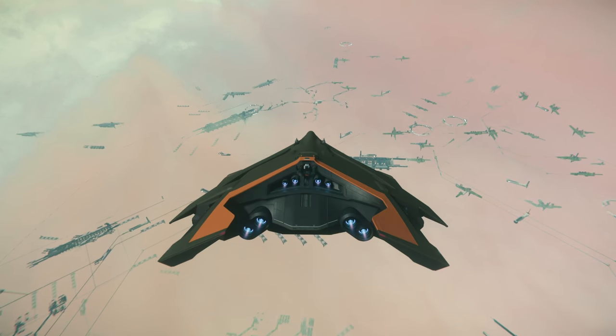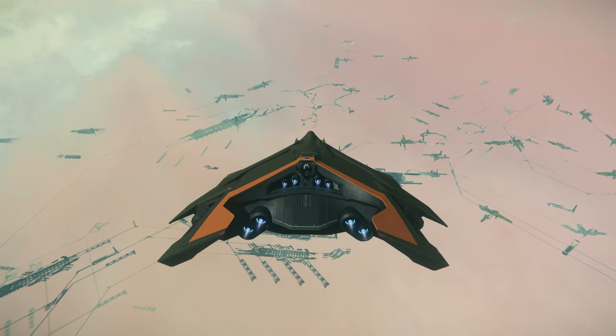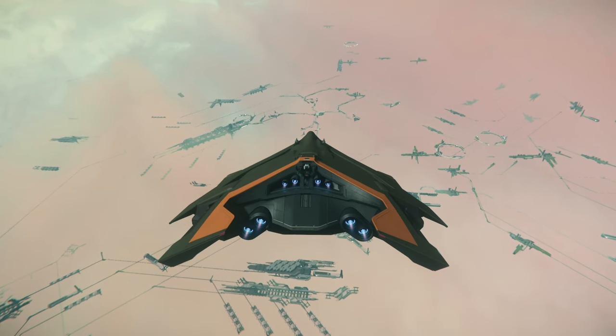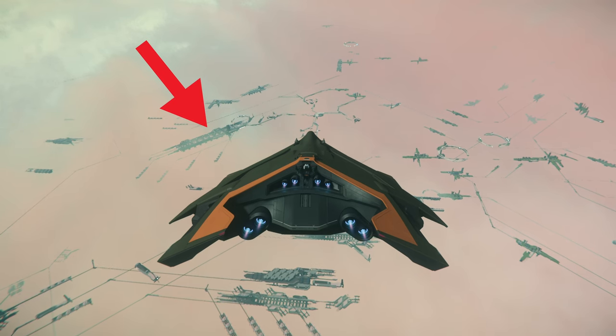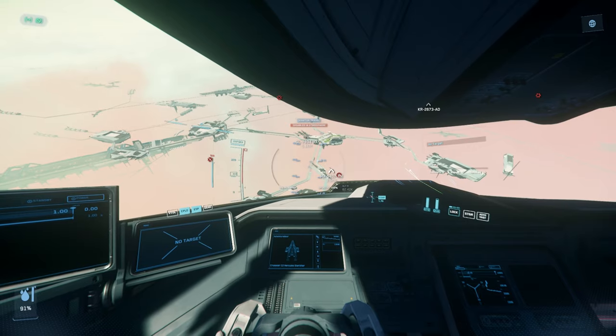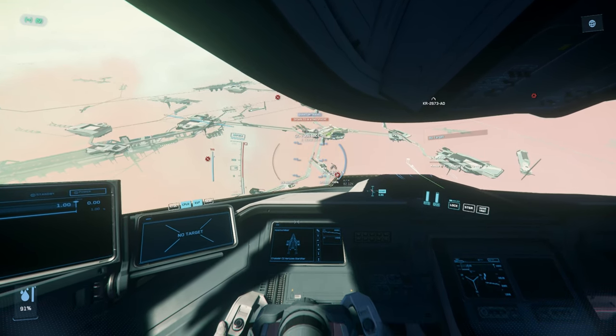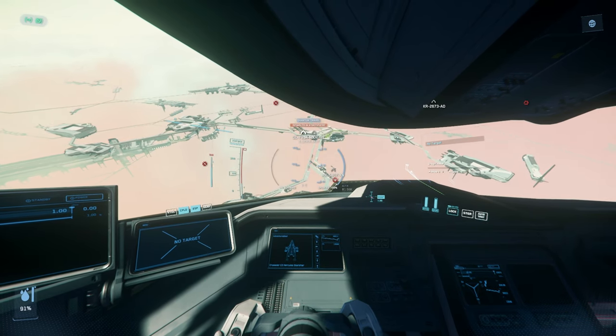Even though this building is a unique shape, it can be a little bit difficult depending on what angle you come in to Orson. Sometimes the spaceport can blend in with the elongated shape of the building that's to the left of it. Also note that much like the other spaceports, you will have to get awfully close to it before your hangar marker shows up.